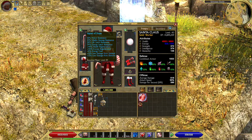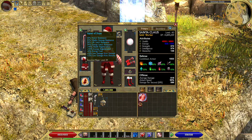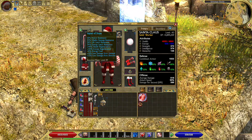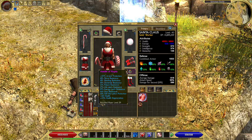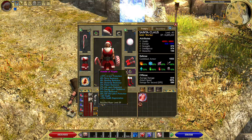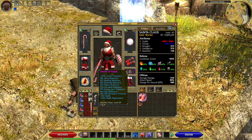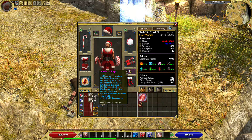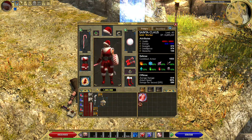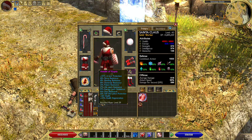Here we have the Sign of Hope. This is very good because it provides resistance and less damage from undead and demons, which fits the theme of the build perfectly. I am also using this one because of the name — Hope and Santa Claus: little kids hope that Santa Claus will bring them good toys and gifts during Christmas. And the Amulet of Hygieia provides great resistances, and because Hygieia is the Greek word for health — everybody hopes Santa Claus will bring them good health as well.